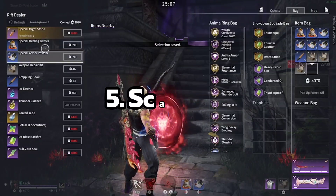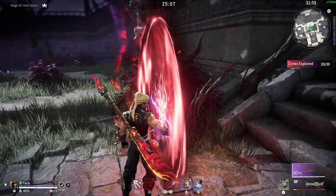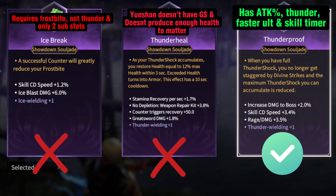Tip number 5: build attack percentage as much as you can. When it comes to choosing anima rings and certain soul jades, if they have an attack percent to them, 90% of the time you want to choose those soul jades over other jades. It's mainly up to what you are scaling with your rings and your jades, but always try to get as much damage percent as possible.